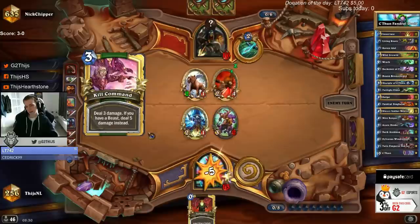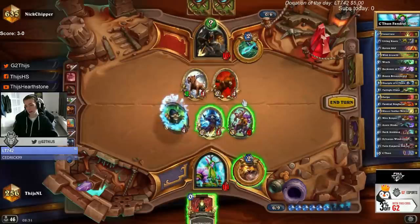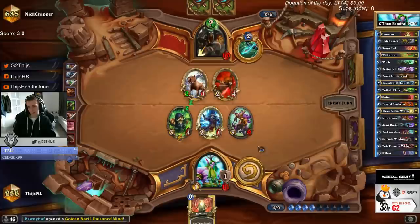Is he going face? Quite aggressive with only 4 on board. That's a really bad draw — I still cannot proc snakes. It only gets worse if I attack into it, so I really have to go face here.